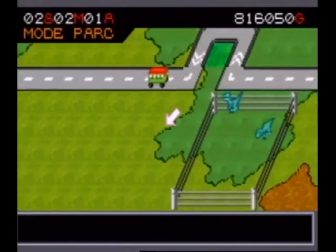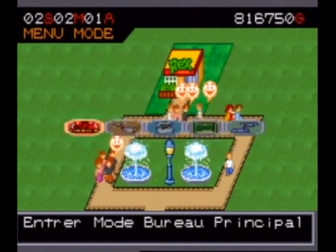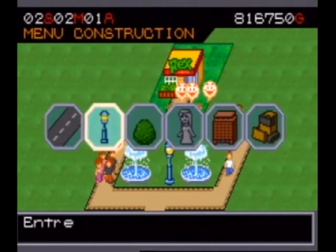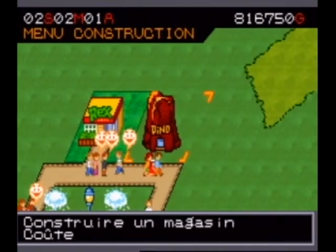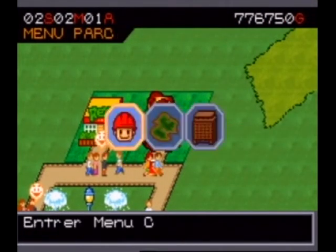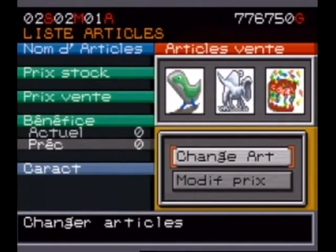My park is starting to earn money because the visitors are very happy. We'll build a gift shop. Clicking on it, you can increase the standing — the shop's level. Same for restaurants. Better standing means a bit more luxury, and people may be more willing to spend money. You can also change the price of items — each shop can hold 3 articles.